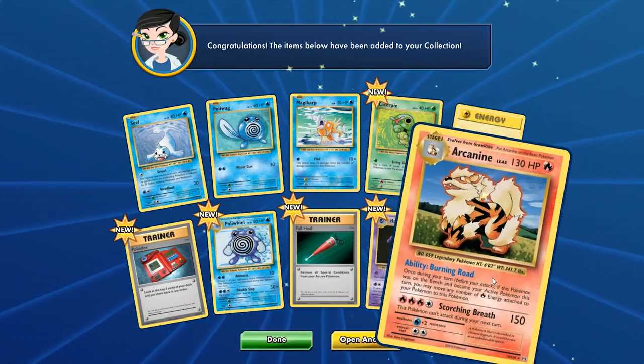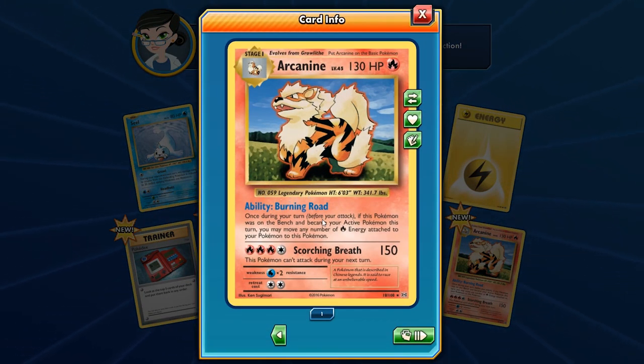For the rare we get the legendary Pokemon — I don't think it was a rare in the original Base Set, I think it was only an uncommon. But Ken Sugimori's artwork is just beautiful; this card definitely deserves to be a rare. Burning Road: once during your turn, before you attack, if this Pokemon was on your bench and became your active Pokemon this turn, you may move any number of Fire Energy from your Pokemon to this Pokemon. Scorching Breath hits for 150, but this Pokemon can't attack during your next turn.